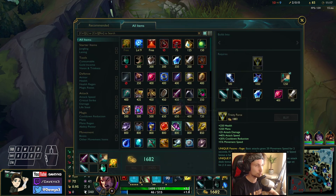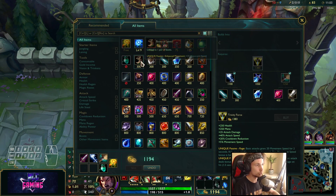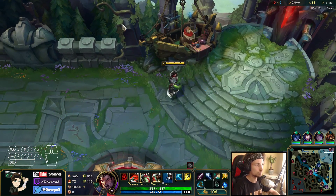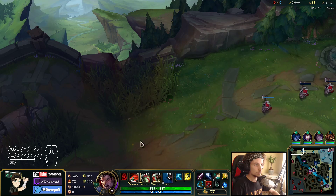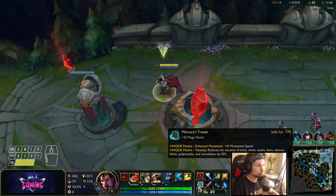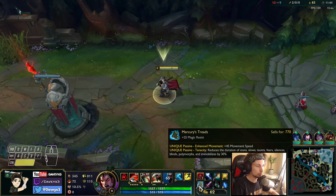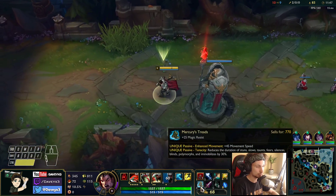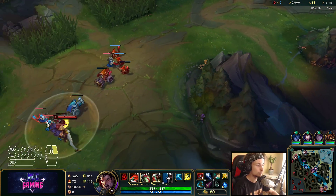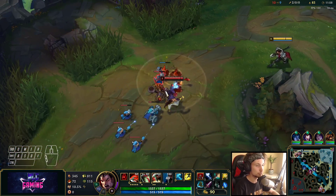Now I can go back to base and buy the Trinity Force. We can also buy Mercs and a control ward. Something I'd recommend all the time on Darius — get your boots fast. Mercs allow you to move faster but also reduces CC a lot, which is very important on Darius. You can also build Ninja Tabis if they don't have that much CC.